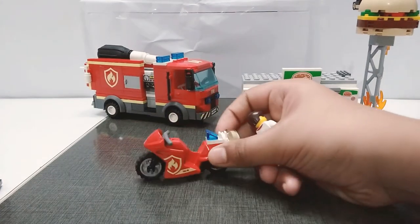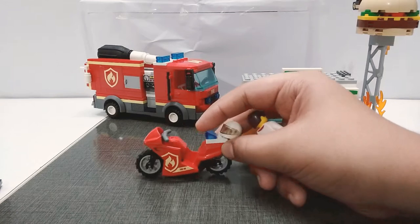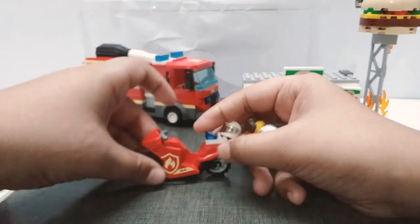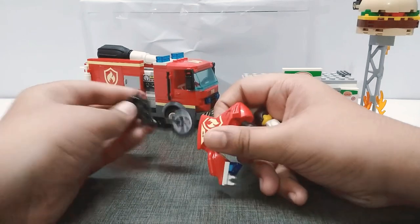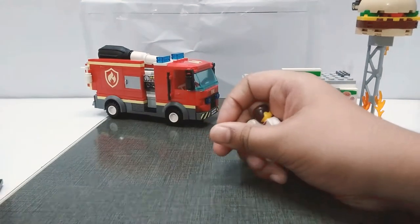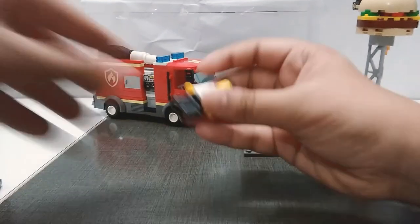Then you have a little bike over there. It's pretty nice — you can see there's a helmet and a siren. You just have this thing to pick up the skeleton of the bike. That's about it for the bike.